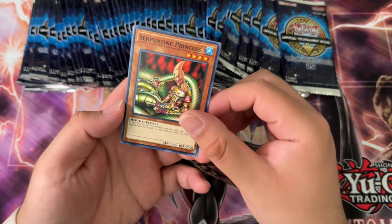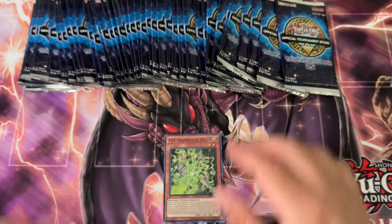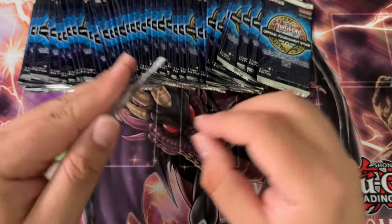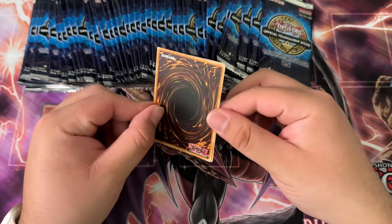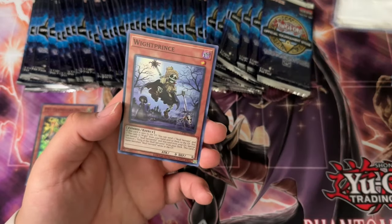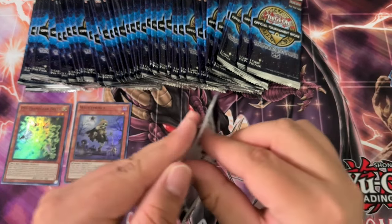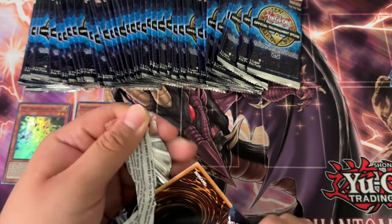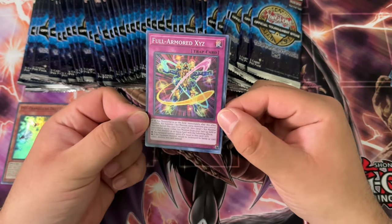Starting off with Serpentine Princess, Humid Winds, and then Delta. Delta was pretty shorted in the other packs, so we'll see if we can pull a little bit more Delta because it's also one of the more expensive supers and kind of seeing some buyouts. White Prince, the Skull Servant cards getting high printings in here, at least.